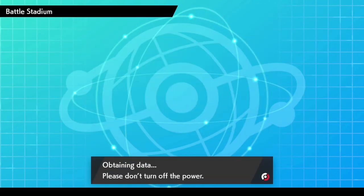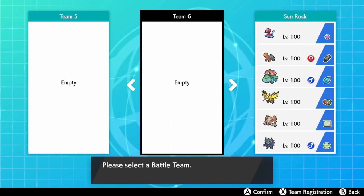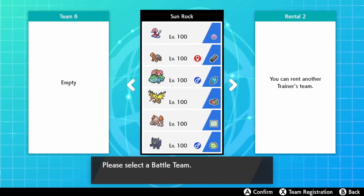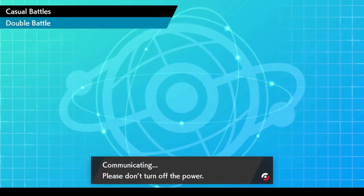I'm gonna go into a quick casual double battle just to show you that this is working. Here you can see that after scrolling past Lossifer and any team you might have made, you see the team we just got. Let's select that and head on into a match.